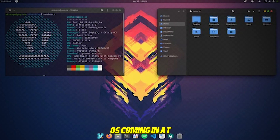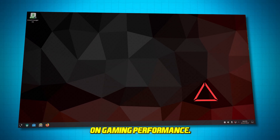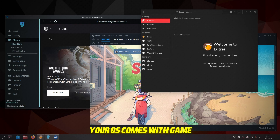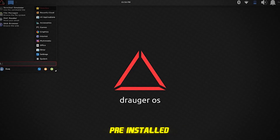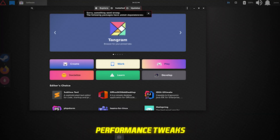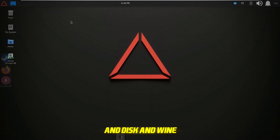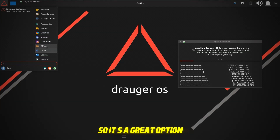Number 2: Draeger OS. Coming in at number 2 is Draeger OS, an Ubuntu-based distribution with a focus on gaming performance. Draeger OS comes with game launchers like Steam, Heroic, and PlayOnLinux pre-installed, making it ready for gaming right out of the box. It also includes performance tweaks, DXVK, and Wine for improved compatibility. Draeger's XFCE desktop environment is lightweight and works well on older PCs.